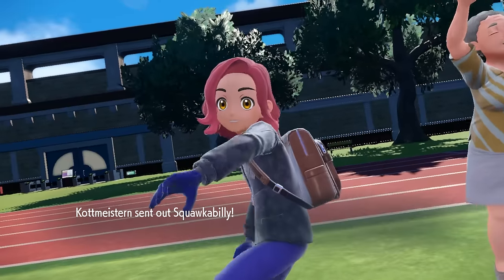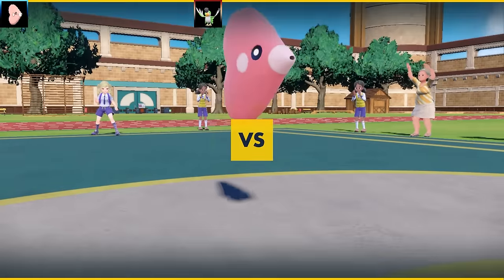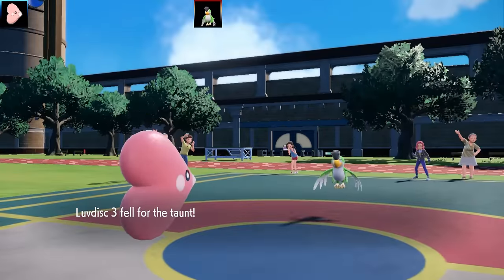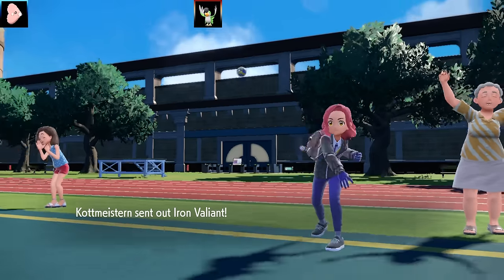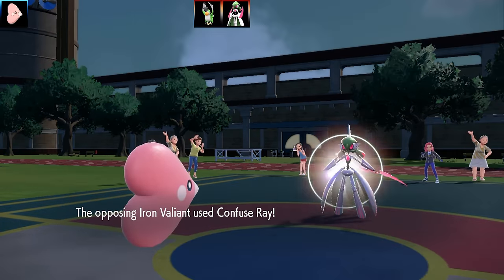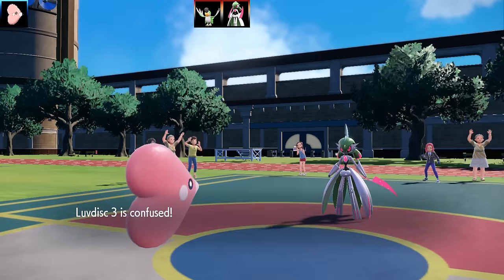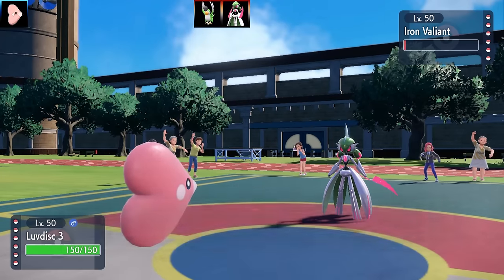Let's get on to battle number two. We've got a battle against Sir and a very interesting matchup — Luvdisc versus Squawkabilly. I noticed Luvdisc was sort of at the bottom then clipped up to the top — if anyone goes back to the original Luvdisc battle, the link is in the description and pinned comment. Leave a comment there and I'll give you a little love heart for Valentine's Day. Squawkabilly gets swapped out and we've got an Iron Valiant coming in — it's going to use Confuse Ray on my Luvdisc.